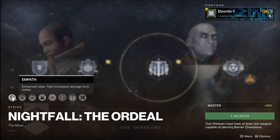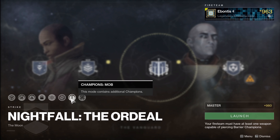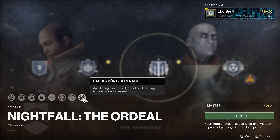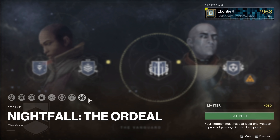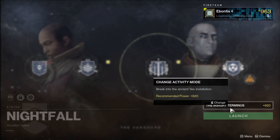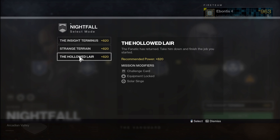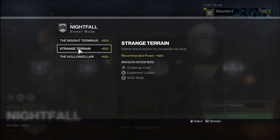Equipment is locked at higher difficulty. You've got match game so you need to manage shields — Knights always have arc and Wizards have solar, so those are probably the two you've got to manage. Here's the funny part: you have Chaff so you have no radar, but you also have Empath so you have Enhanced Radar — so you essentially have an enhanced disabled radar. Just melees hurt like hell and you've got more champions.